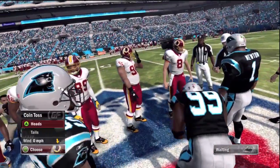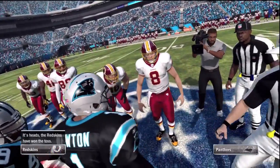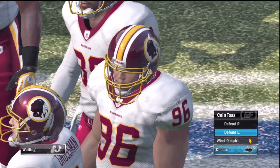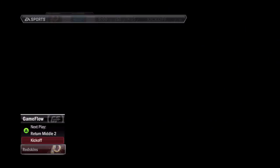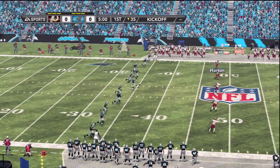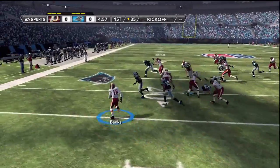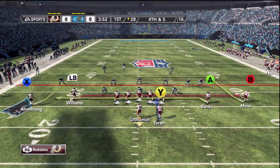An exhibition contest coming up between the Washington Redskins and the Carolina Panthers. The Panthers are hosting and want to keep the home field advantage going. Chris, what is the key in this matchup? Well Gus, I think you said it best — home field advantage. This team needs to come out and rally early to get the fans on their side. Alright, let's start this drive with a throw play — let's get it.